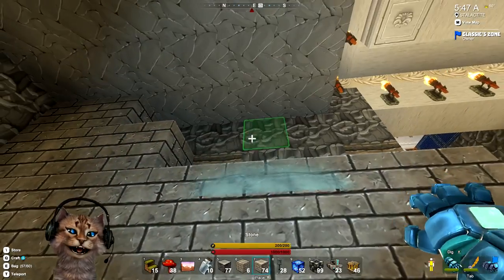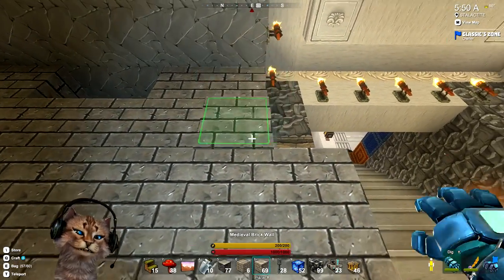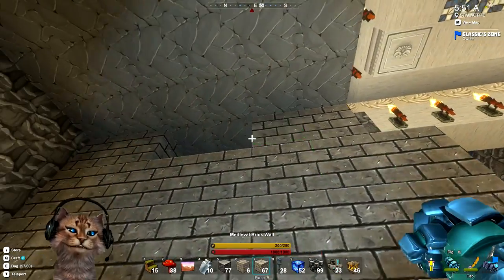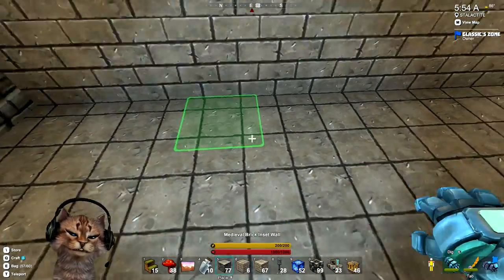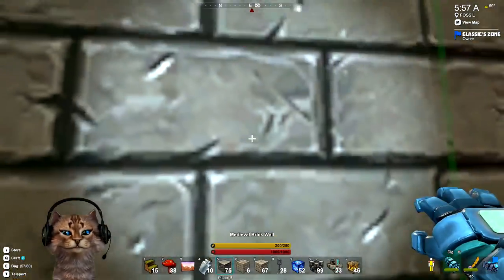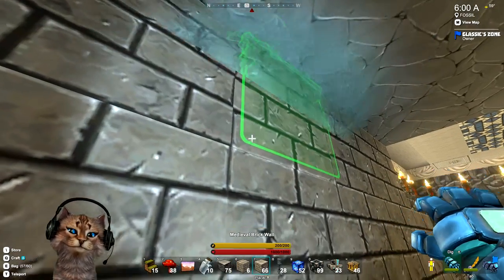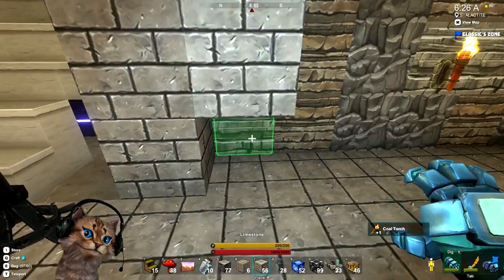I wanted to make this look radically different from upstairs. That's why I'm using the castle blocks — because treasure rooms kind of look a little different. Let me drop that down, put the blocks in, and take these torches out.